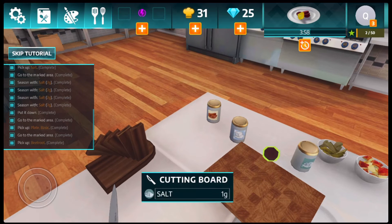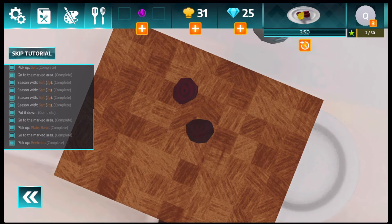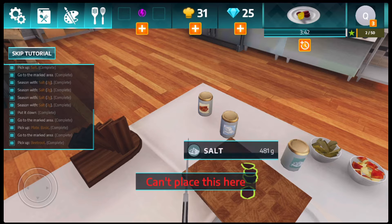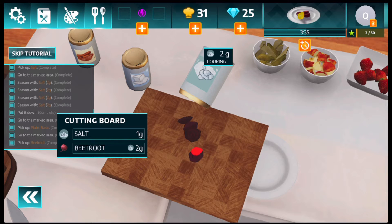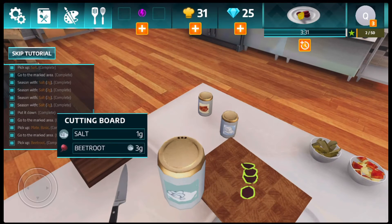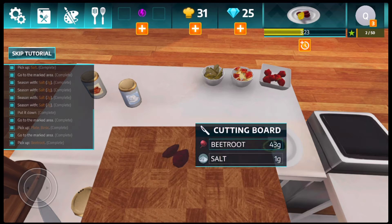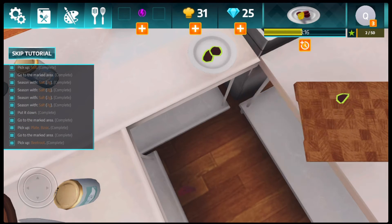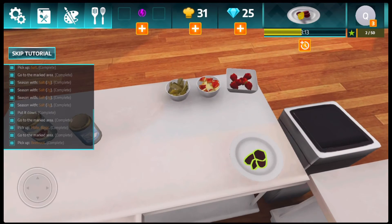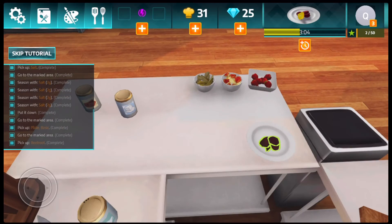Let's grab one more beetroot and try one more time. We're gonna pick up the knife and cut it in half down the middle. We're gonna season it twice — just two grams. One, two. Okay, all of them are seasoned with two grams now. We're gonna put them on the plate. We're a chef out here — sit it down! We finally got it all on the plate. We need a lemon.